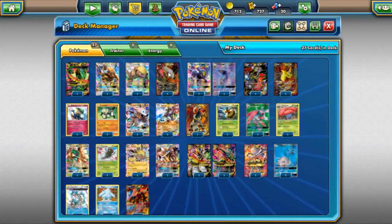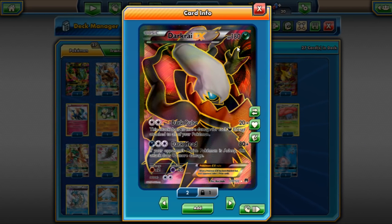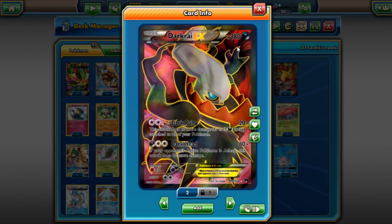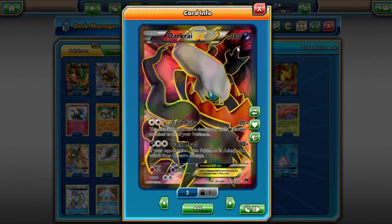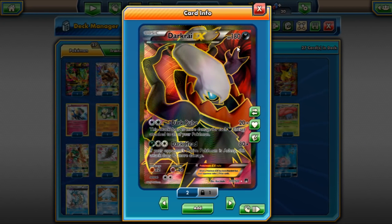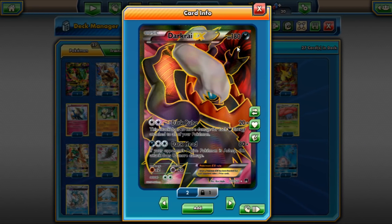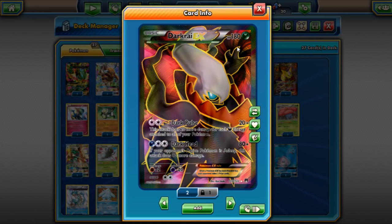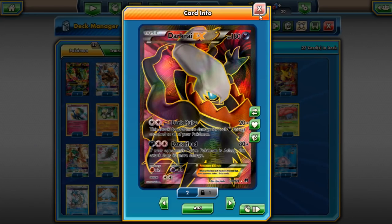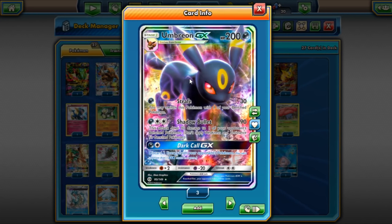Dark Rayquaza is still performing very well. Turbo Dark, Dark Ray Giratina, Dark Ray Dragons — it's just doing way too good. Dark Ray right now is just really on top of the format. With the new Dark Ray GX coming out in Sun and Moon 3, this Dark Ray dominance is just not going to end. It is by far one of the best decks in the format right now.